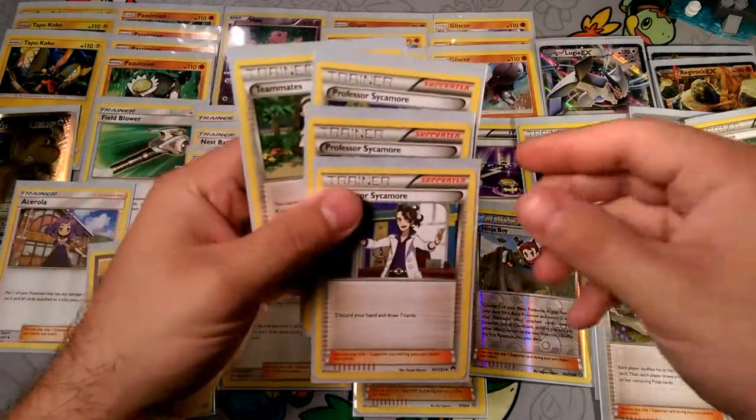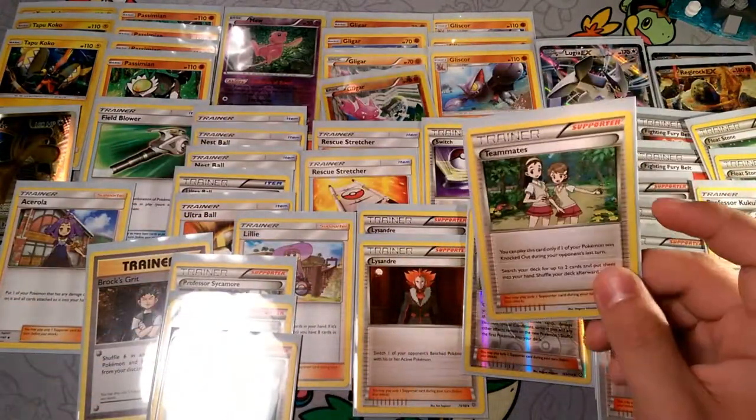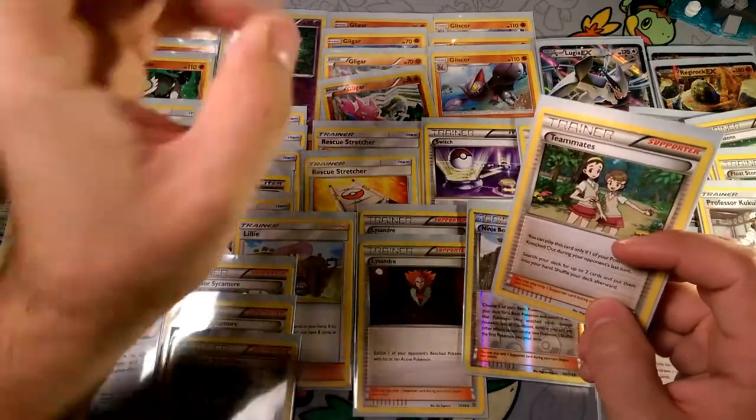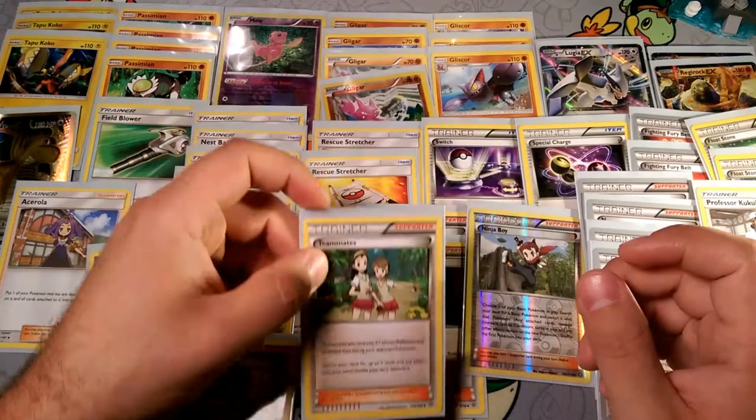We have three Professor Sycamore and one Teammate. Teammate — I would honestly put more in here, considering you're going for some quick damage and then retreating right away. But Teammate is good for that.